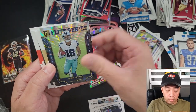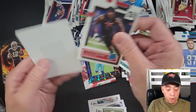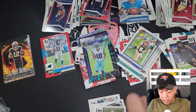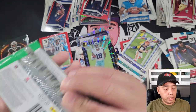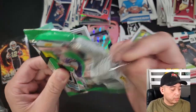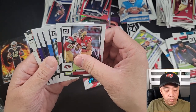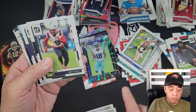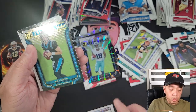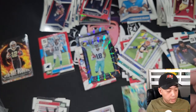Jalen Talbot from the Cowboys. Angela Malone — another sensor alarm going off. Red Hot Rookies retail exclusive, Chris Olave — I don't know if that's enough to be happy about. Dominators — no, Matt Corral from the Carolina Panthers. Elite Series rookies again. Talbot is also in the rookies set. I have to check if Talbot is a good player.